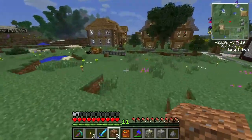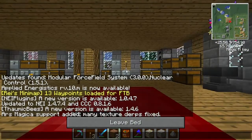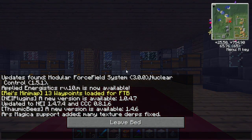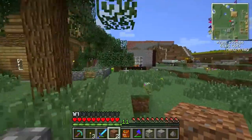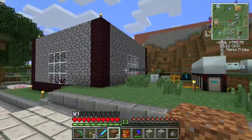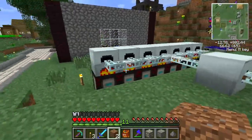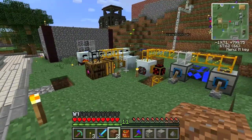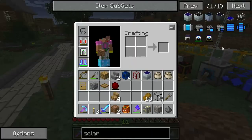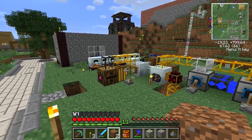I think what we're going to do is build a solar panel. What I particularly want to use it on is the UU matter farm. The blaze rod setup - it's an infinite source of power, but it does cause a lot of lag and noise and I don't really like using it. I want to turn it off as much as possible. The ultimate hybrid solar panel - I think it outputs 512 EU per tick during the day. That'd be plenty for this UU farm. So that is what I want to do today.